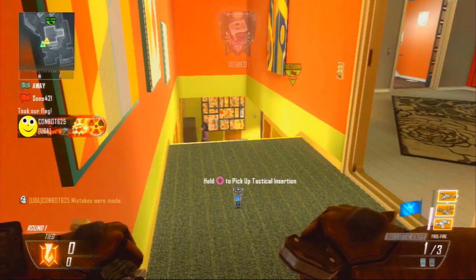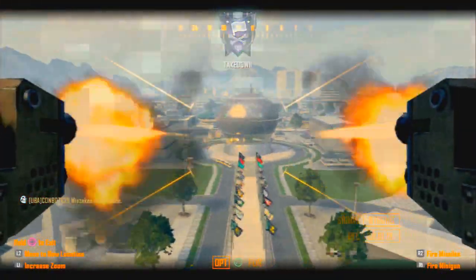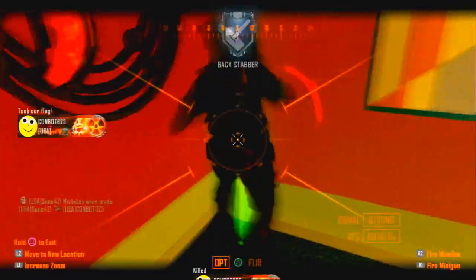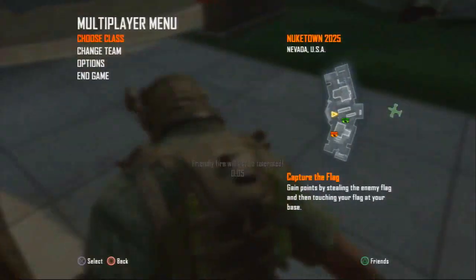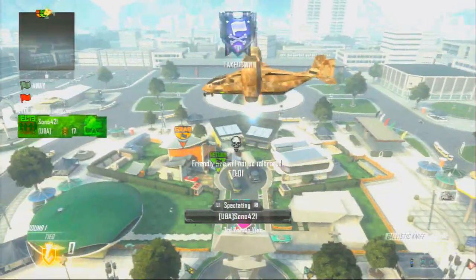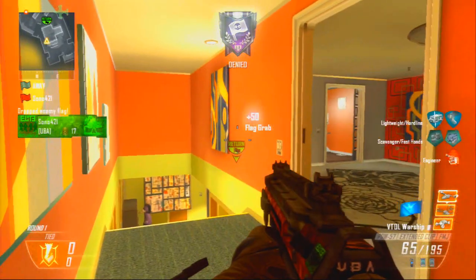Sorry, but you can only do this glitch if you're host, because otherwise you'll get kicked when you kill your teammate, which you have to do when you call in your VTOL Warship. You come in, you kill your teammate, and then you have to choose a different class so that you can spawn in — otherwise you can't spawn. Then you wait for the timer to go down and spawn in.